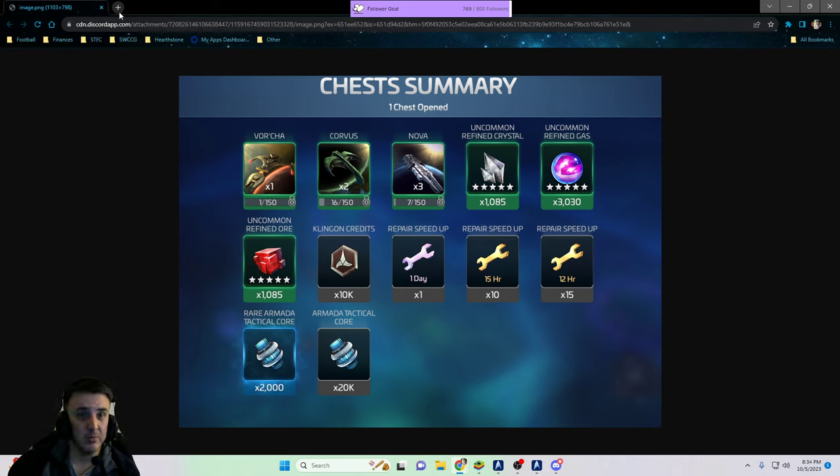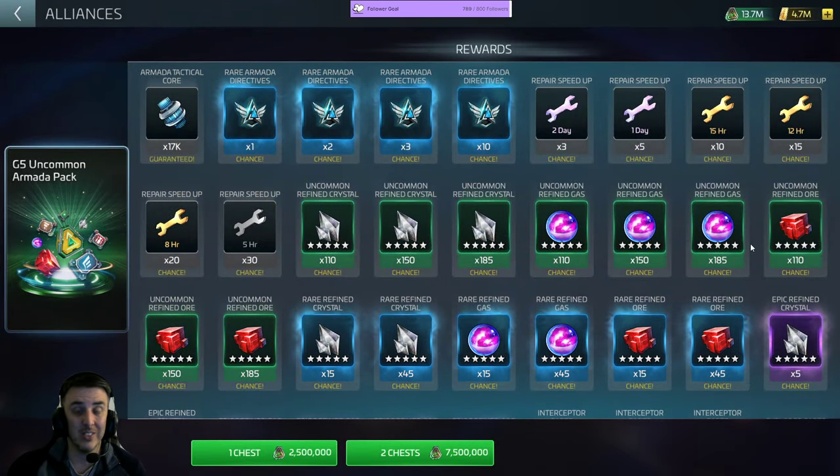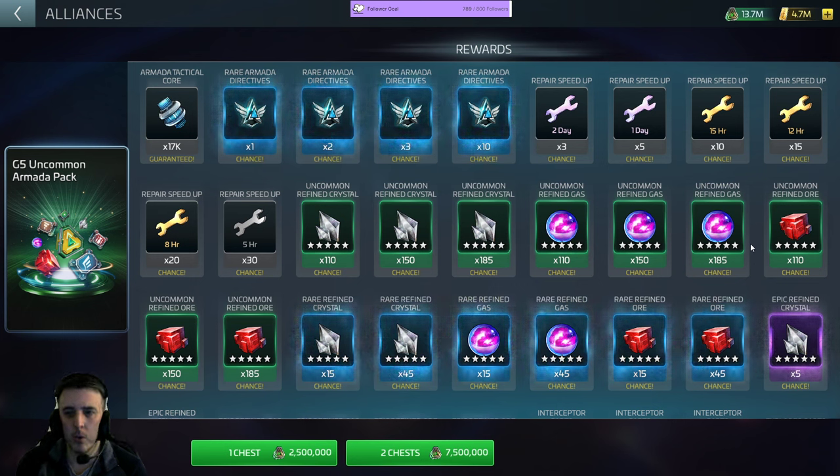Obviously the contents are going to change based on your ops level. But since we don't have an info button that tells us what our likelihood of getting anything out of these bundles is, there are some screenshots with information for you. You can see that on some of these pulls the maximum I could get is 185, but I got 295 — I got one 185 pull and one 110 pull, which means I got multiple resource pulls.